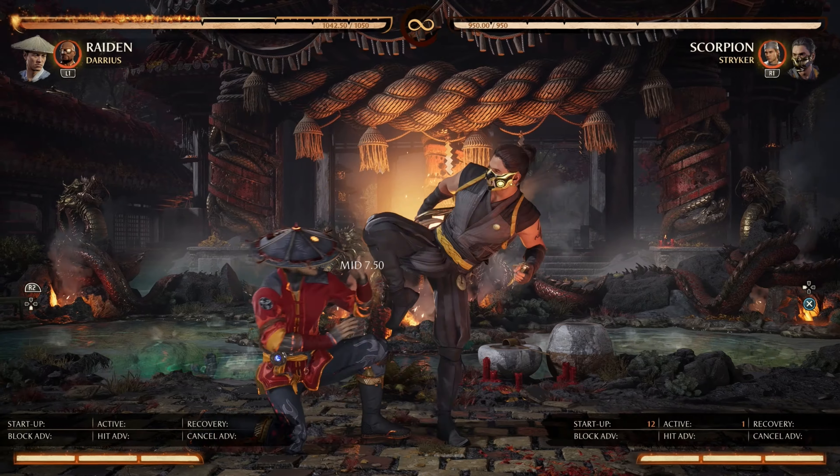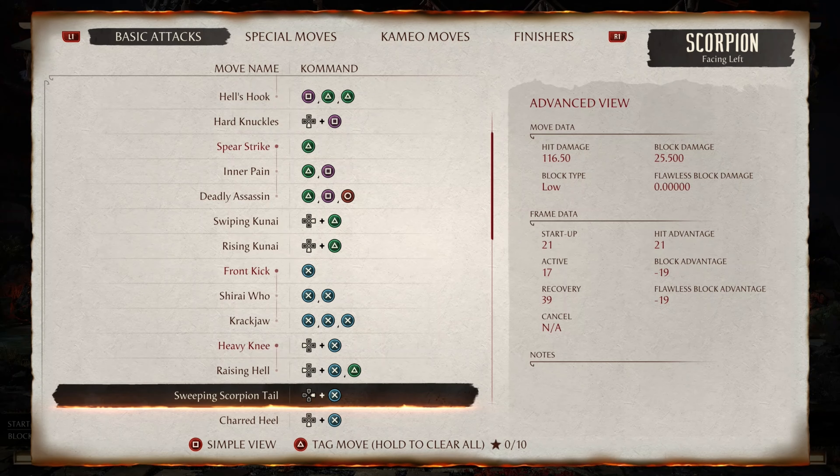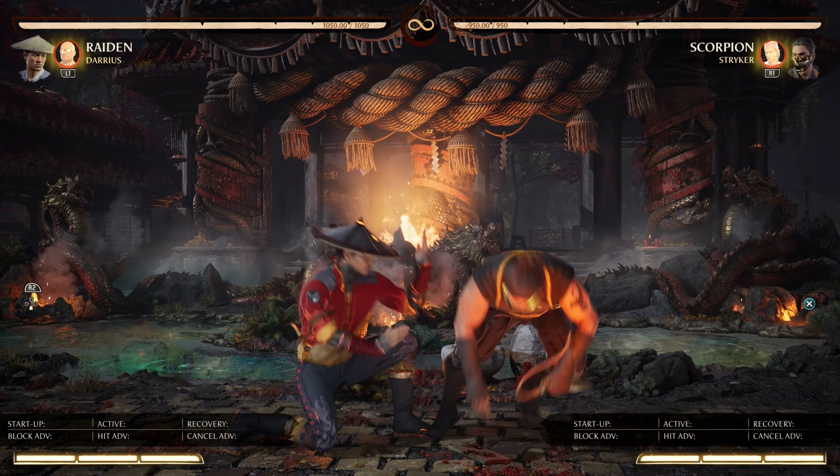Raising Hill also has a gap that can be armored through. Be very careful ducking this string — if Scorpion makes a read, there are various options to punish from: staggering the string, special cancelling, or punishing you based on their equipped cameo.